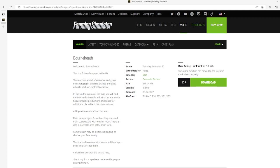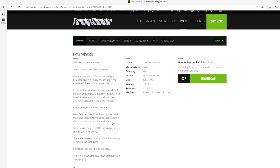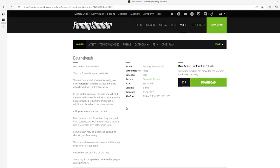All in-game animals are on the map. The main farm has two cow breeding pens and a main cow pasture with feeding robot. There is also a placeable area at the main farm. Some terrain may be a little challenging, so choose your fleet wisely. There are a few custom items around the map — see if you can spot them. Collectibles are available on the map. This is the author's first map ever made. File size is 260.74 megabytes, version 1.0.0.0, released July 5th 2022, available for PC, Mac, PS4, PS5, Xbox One, and Xbox S.